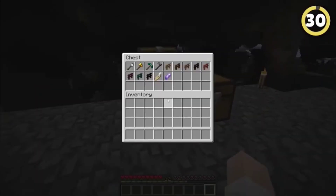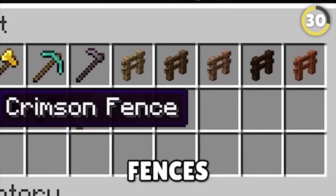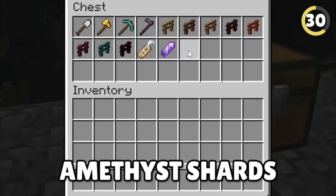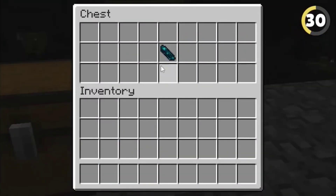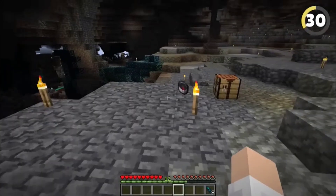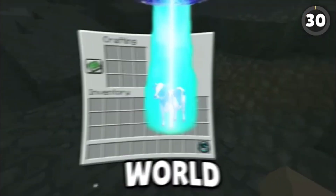Every single item in the game has a shape that goes from the bottom left of the item slot to the top right — from tools to fences, name tags, and even amethyst shards. That is except for the echo shard, which does the exact opposite and faces the other way. This shows the item really is an echo of the regular items and could even come from some strange alien world.